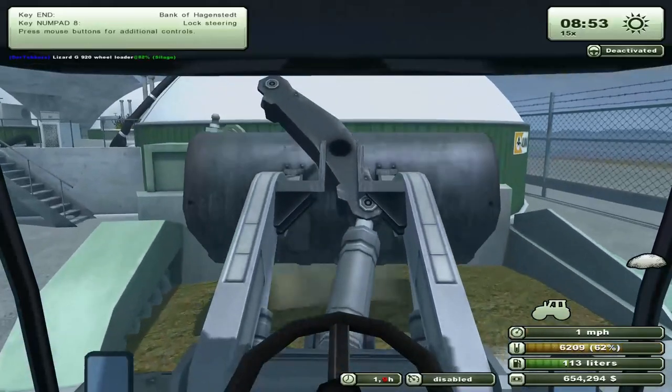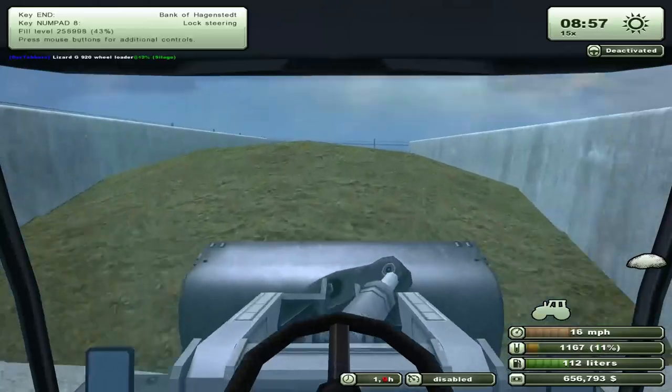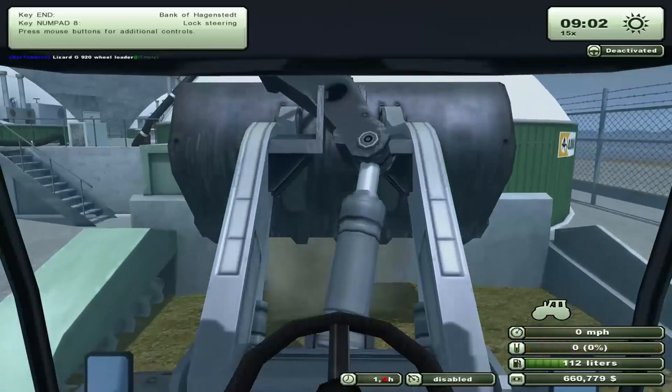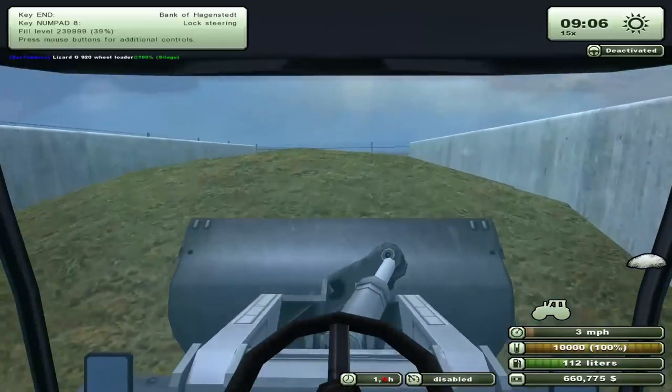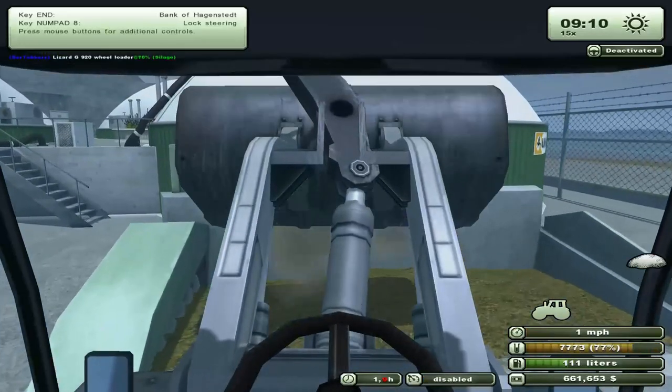We got three silos — that's going to bring us, if I remember correctly, 600,000. So it's 200,000 a silo. I got great demand for barley right there and I was just like, oh my gosh, I just sold all that barley. Oh well, what can you do?